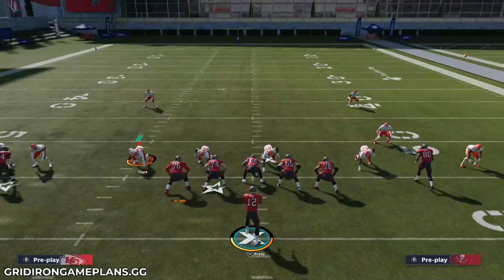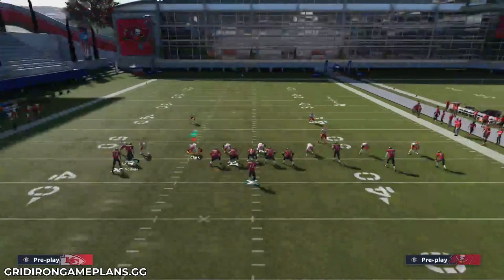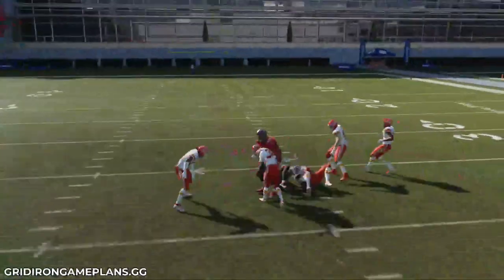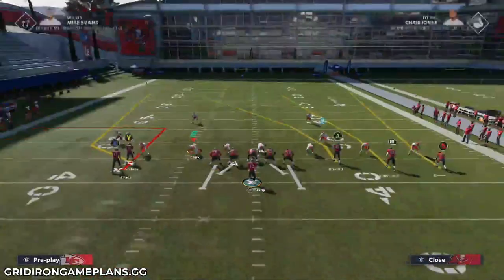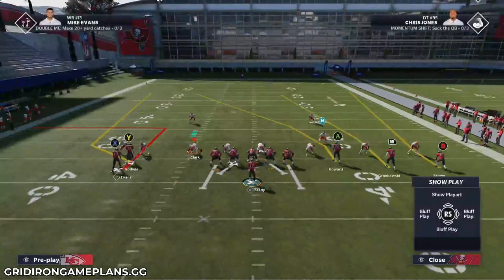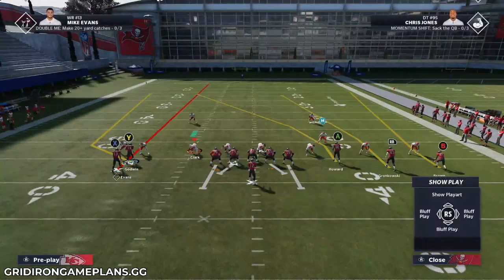The first thing we're going to talk about is a very simple unbumpable concept — the fact that you can't really press a stack formation. Any of these plays that have the back receiver on this little out route, it's a quick pass over the middle, super easy. You can just throw it like that and pick up decent yardage. These plays in particular are great because you're going to get an opportunity for the front guy to essentially take on a double press.